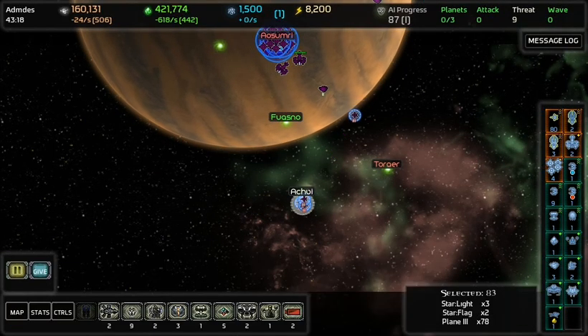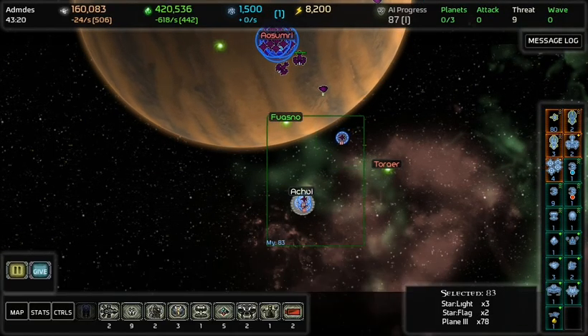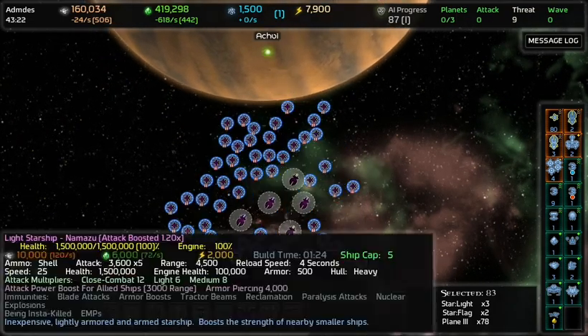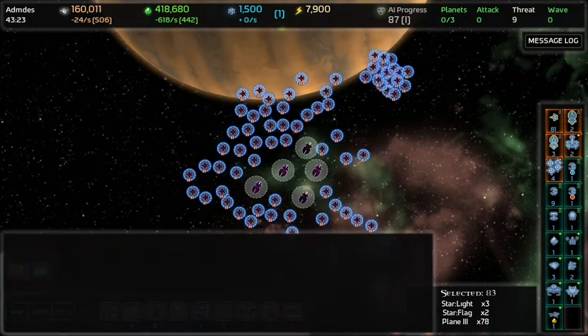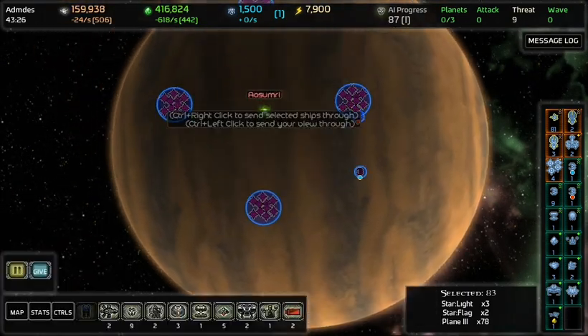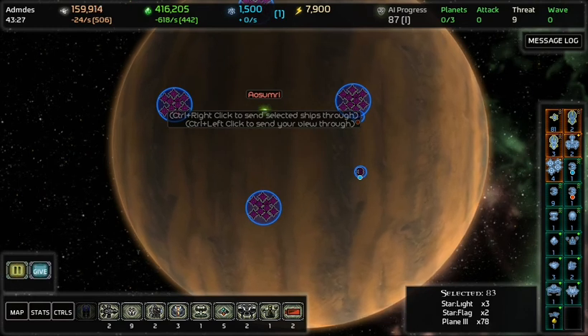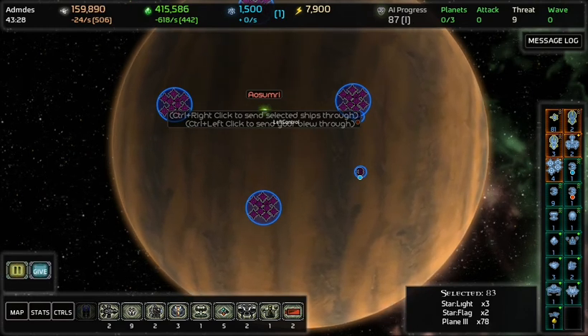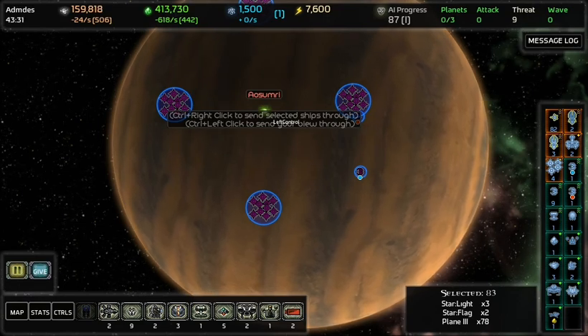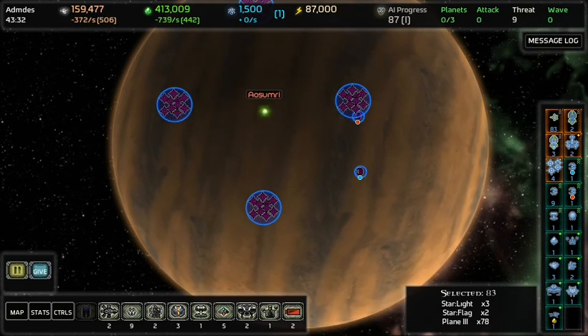Which one, what, which, where? I got 83 there. So where are we heading? Oh somebody — I'll go in first, because my first is slightly bigger and I'll just draw the main fire. Are you headed there now? I'll let you know when you should pop out all your guys. My guys are going there now.